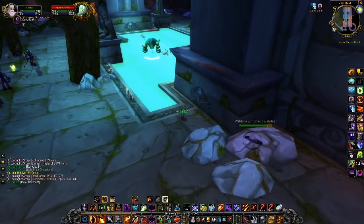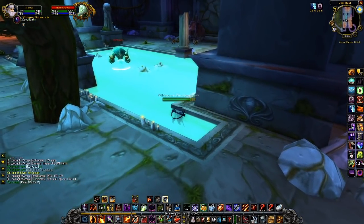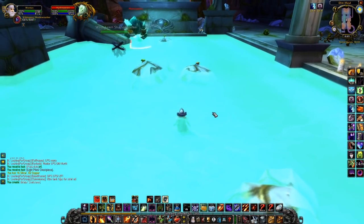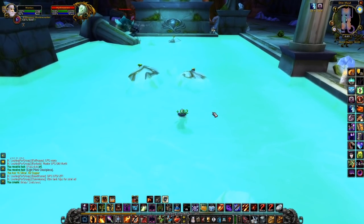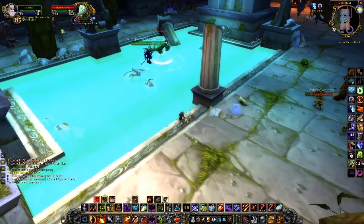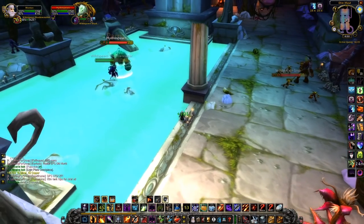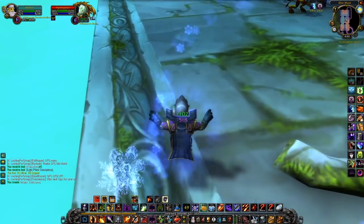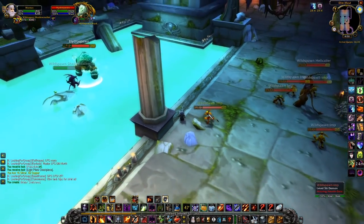Ladies and gentlemen, I give you Hydro Spawn — first boss in this Dire Maul East run. First of all, be sure to use your enslaved demon to attack this boss. Then place yourself on the ledge right next to the water, where you are going to juggle the boss back and forth. And finally, fail to get behind the pillar so you won't get attacked by the miniscule imps right next to you.